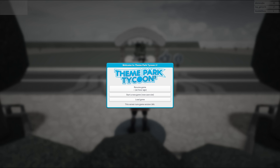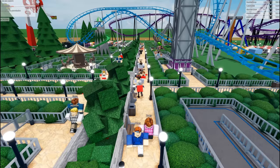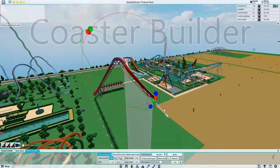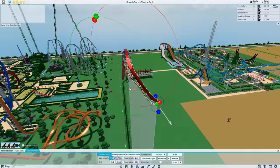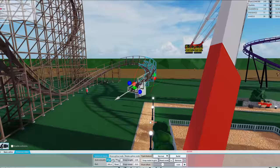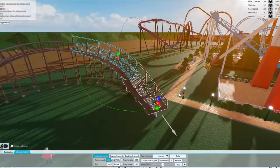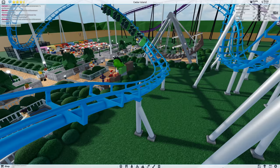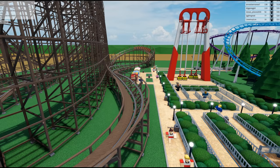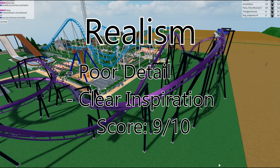The final game I'll be ranking is Theme Park Tycoon 2, a free game on Roblox. I only heard about it about 3 months ago, but since then I've grown quite fond of it. It's obviously going to be less polished than the other paid games on this list, but it still has a lot of good aspects. Let's start with the coaster builder — for a Roblox game, this coaster builder is incredibly impressive. It has lots of similarities to the one in Planet Coaster, which means it also comes with some of the same problems. Although it's really simple to learn and easy to use, the track transitions still aren't the best. Overall, it's still really impressive for a Roblox game. I'll give it the same score as Planet Coaster: 8 out of 10. Now for realism — this game does a pretty good job. You can tell the developer has clear inspiration, but most Roblox games are meant to be played on laptops or tablets, so there's not too much detail that can be included in the ride models. Due to this, the game loses some realism because it's hard to understand what some rides are supposed to be. Nonetheless, the inspiration is clear. I'll give it a 9 out of 10.